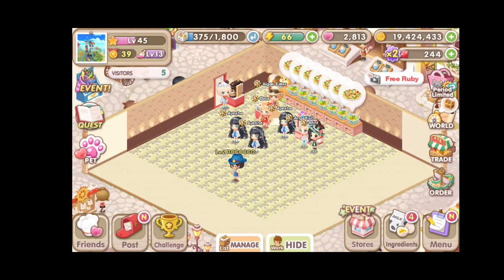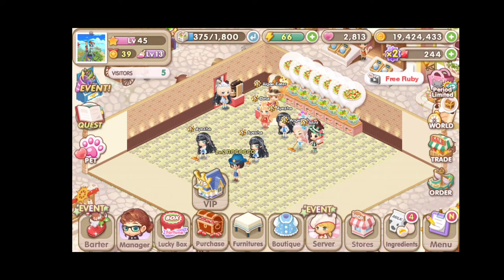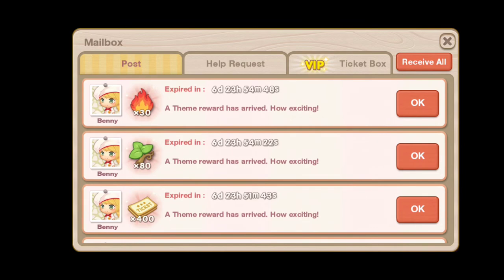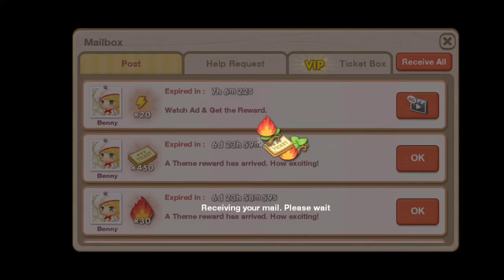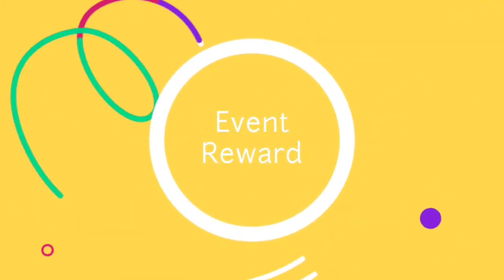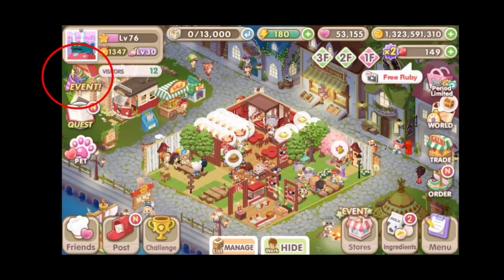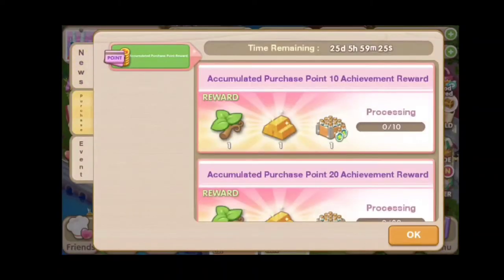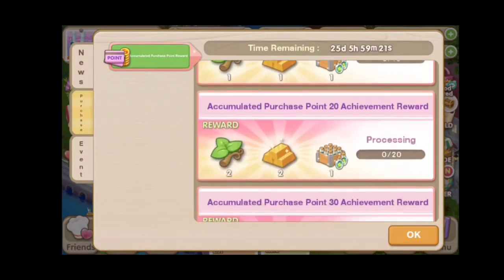Once you've claimed the reward on the theme shop, you will get it from the post or the mailbox near friends on the lower right hand corner of your screen. Sometimes there are event rewards for accumulated purchase with real money in this game, so maybe you can check that out. It also gives yellow tickets and other rare items.